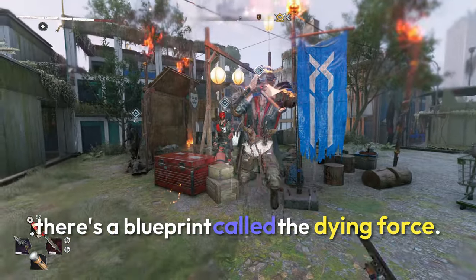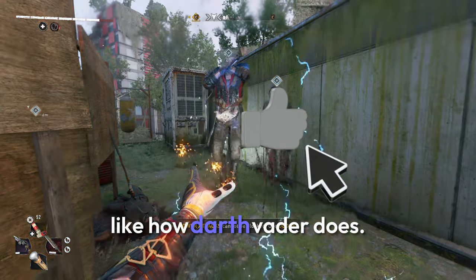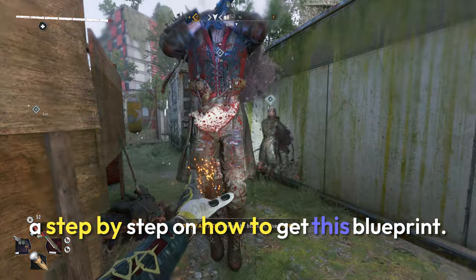In Dying Light 2 there's a blueprint called the Dying Force. This blueprint allows you to force choke your enemies like how Darth Vader does. In this video I'm going to show you guys a step by step on how to get this blueprint.